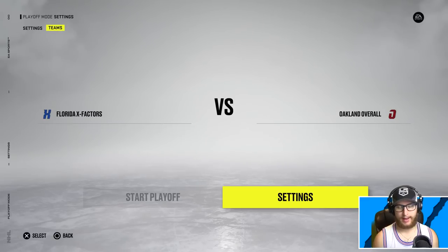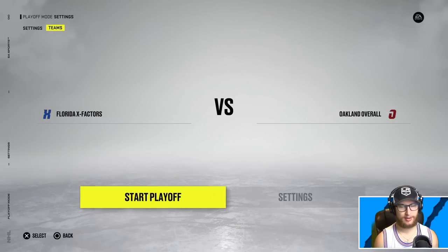Welcome back to another experiment video. I wanted to check overalls against x-factors and see how they measure up. These players are essentially the same except for x-factors — I loaded them up with abilities and x-factors — but for every attribute I only gave them 85. For the Oakland overall team I made every attribute 90 but they don't get any x-factors or abilities.